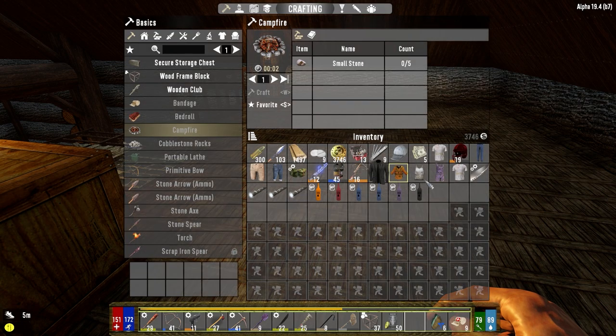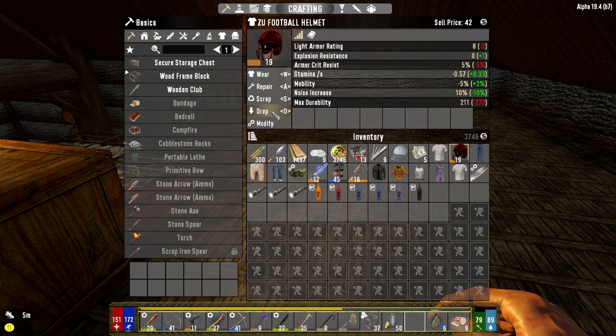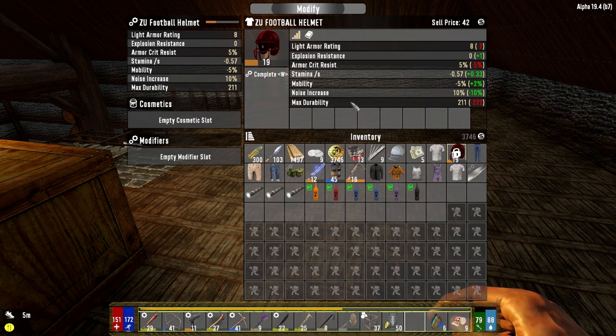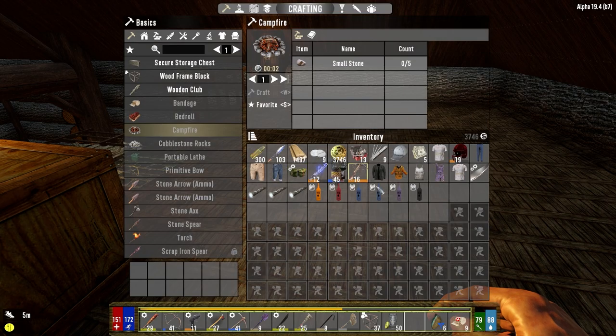Take these guys out, we can sell these to him today. Looking at this mod — it's a Zed You Football. What's the benefit of this thing? Mobility ten percent, oh, noise increase ten percent. I'm looking at the wrong thing here. I have no idea what the benefit of that is. Whatever, we're gonna sell it.